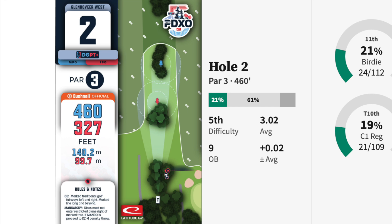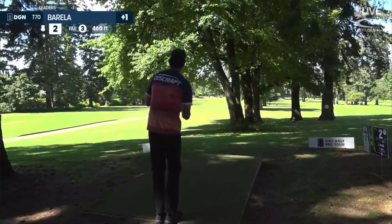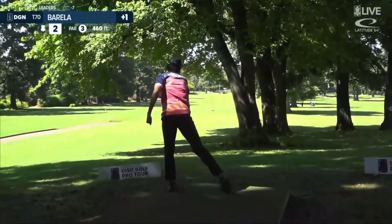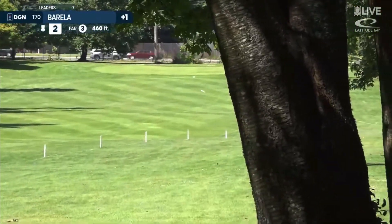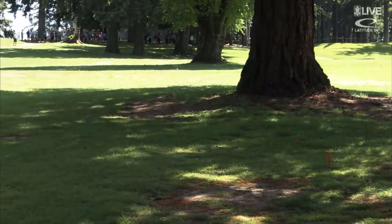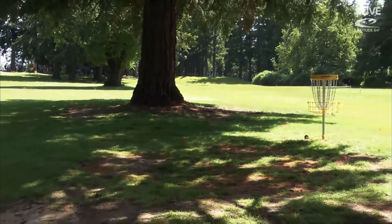It was absolutely destroying the disc. Borella — now this is the attacking forehand that we want to see. See if you can erase the bogey and hold one. Low, good stability, staying in there. This is going to be pretty nice. Still a look inside C2. That's a monster forehand to get there, Drew.